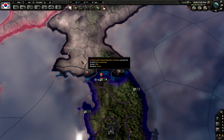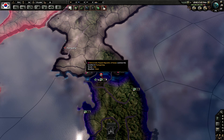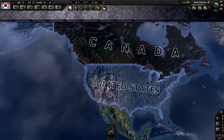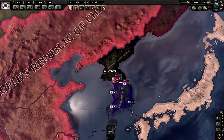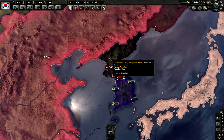Then if the war keeps going for three years, the armistice will be called. Depending on whether China or the US is involved in the war, they will propose an armistice. Or if neither of them are involved, the United Nations will do it on its own.